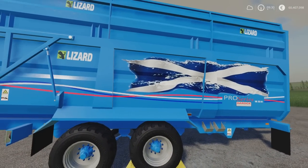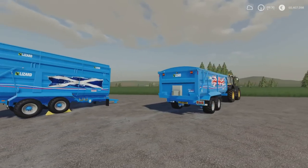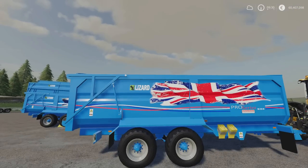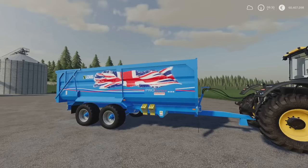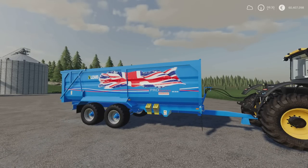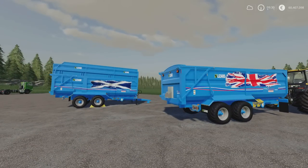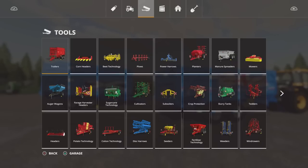Nice looking, nicely detailed trailers. Trailer and then various different configurations within that — six slots each, and 4.27MB download which is amazing. You'll find them under tools and trailers. Base model is 24,200. You can change rim colour and main colour with loads of colour options to choose from.